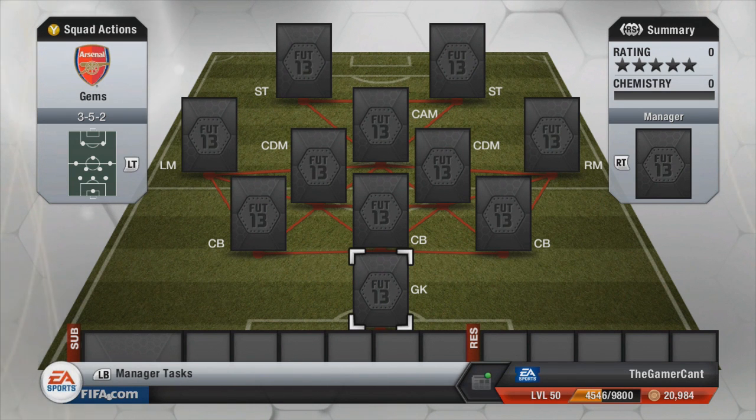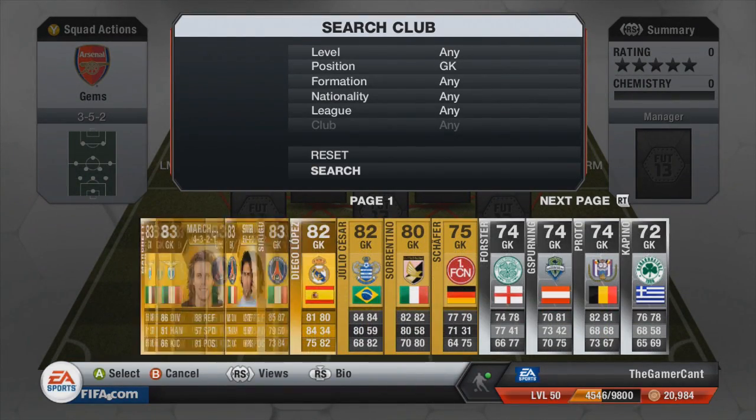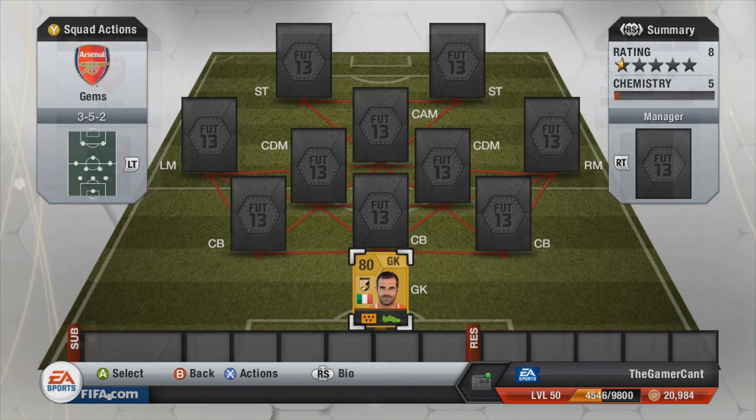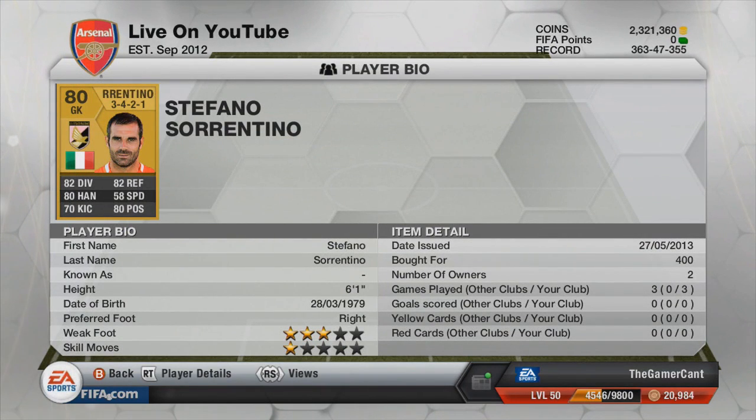Before we get stuck into it, if you want a fast and reliable coin service, check out utcointraders.com — there's a link in the description down below. Half of these players are really cool unused gems, like players that most of you haven't used before, so that's one of the cool things about this squad.